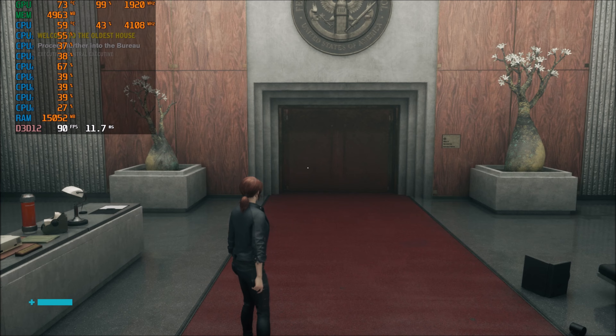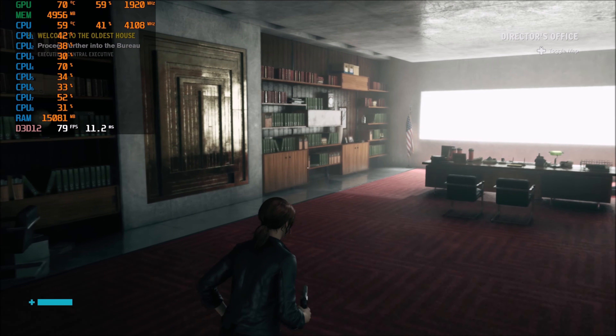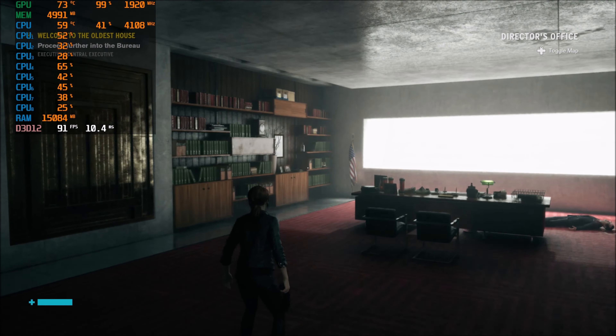We're actually using under 50% of our CPU, averaging about 35 to 40% CPU usage, which is really good for this kind of CPU in a modern game. We're using 100% of our GPU, which is what you want — it means the game is fully utilizing our GPU. Going into this room, we'll start meleeing stuff.